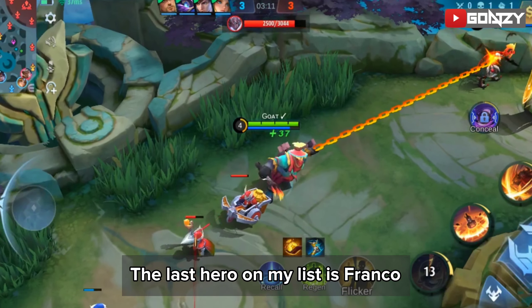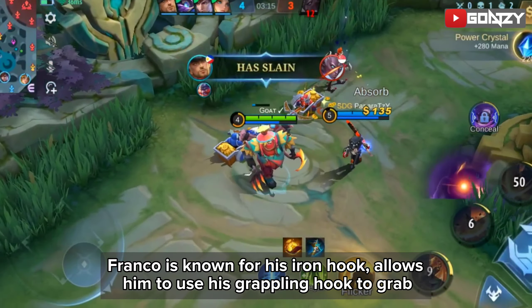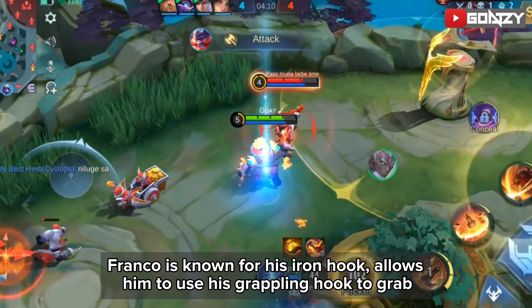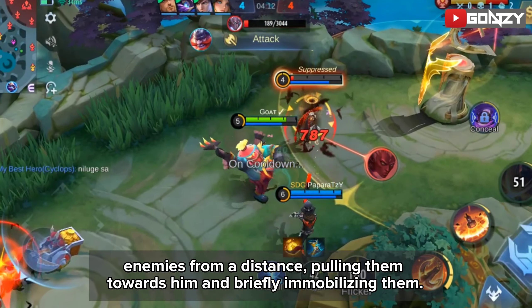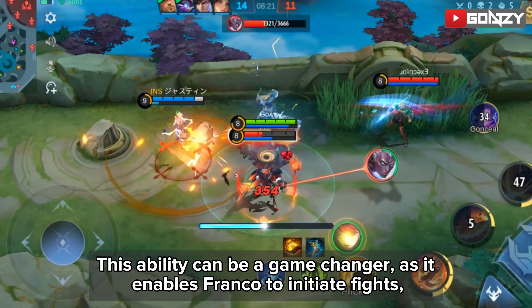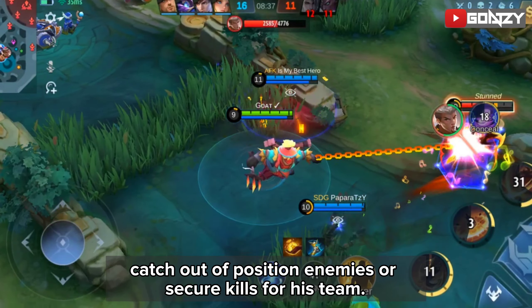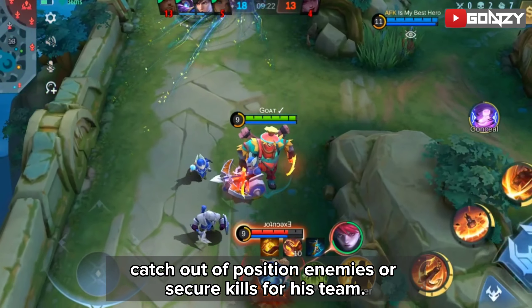The last hero on my list is Franco — this is my favorite tank to use right now. Franco is known for his Iron Hook, which allows him to use his grappling hook to grab enemies from a distance, pulling them towards him and briefly immobilizing them. This ability can be a game changer, as it enables Franco to initiate fights, catch out-of-position enemies, or secure kills for his team.